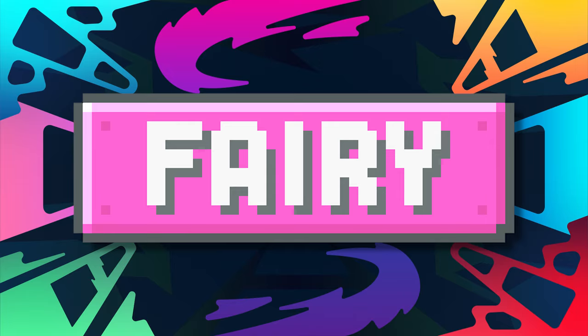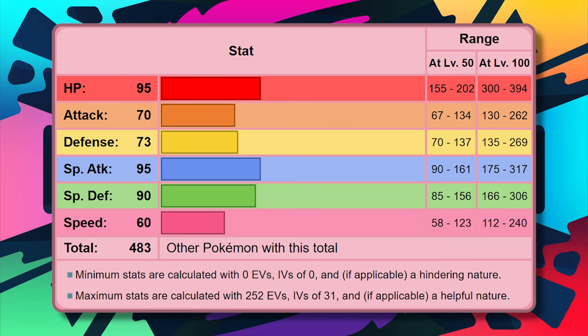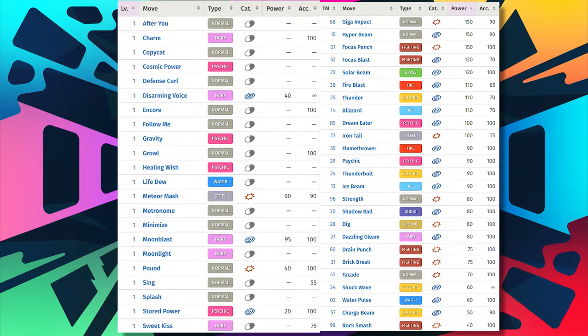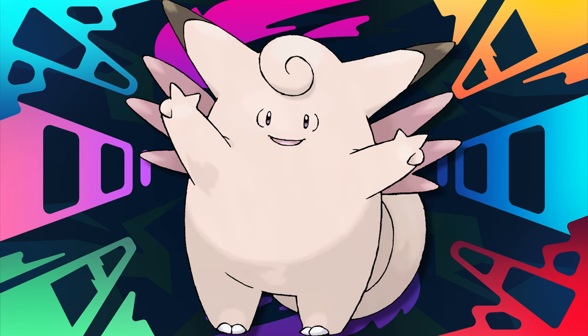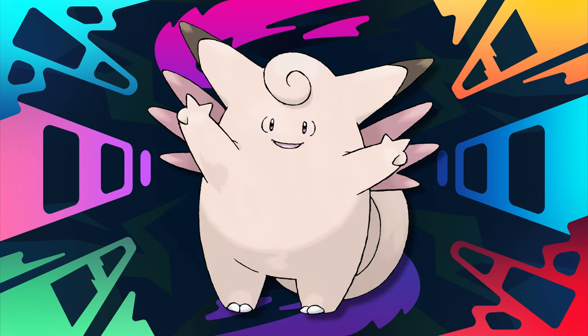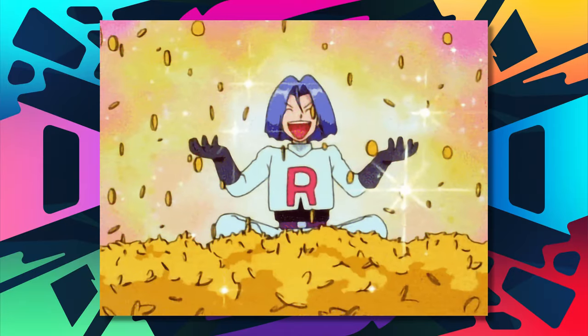Speaking of disappointing Gardevoir fans — Clefable is the best Fairy type in BDSP. It doesn't have Gardevoir's stats, but it makes up for it as a coverage machine. These games give you every good move Clefable can learn very cheaply at the Veilstone Department Store. It's hard to go against Clefable — you can set aside needing a Moon Stone and its 95 base special attack when this Pokémon can cover every hole on your team.